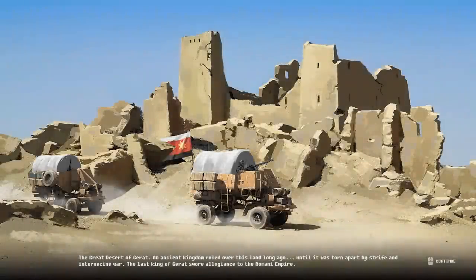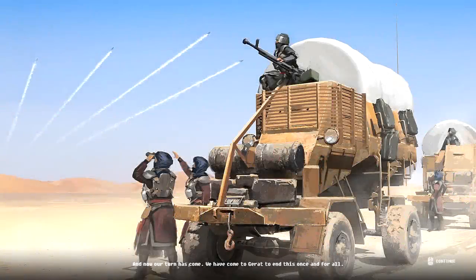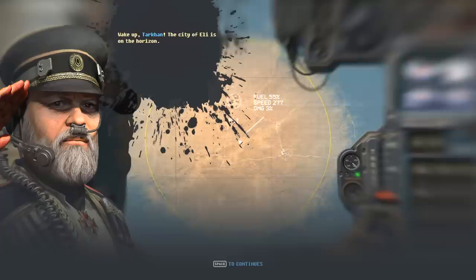The game opens with orders to proceed to Kalhu and meet Prince Elahu Fazil. The lore narration describes the Great Desert of Girat — an ancient kingdom torn apart by strife and internecine war. The last king of Girat swore allegiance to the Romani Empire, but seven years ago an imperial official overthrew the king and declared rebellion. The host quips: we're going to space Afghanistan, because if there's one thing history has taught us, going to Afghanistan never has any long-term ramifications for any empire that steps foot there.